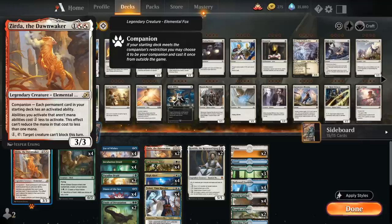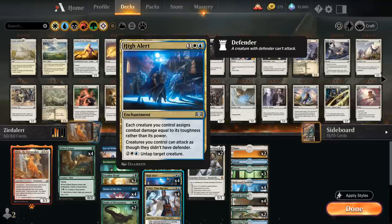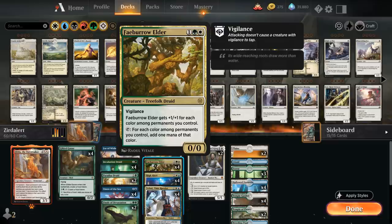But that's not the reason we're interested in Xurda — it's the mana discount that allows for some pretty interesting combos in this deck. The other main combo piece is High Alert, a 3-mana enchantment that says each creature we control assigns combat damage equal to its toughness rather than its power. The real reason we're interested in High Alert is the ability — for 2 mana, a blue and a white — to untap target creature. So if we have High Alert and Xurda in play at the same time, we can untap a creature for just a blue and a white.